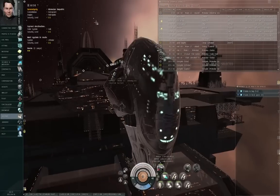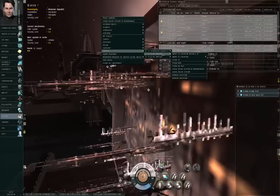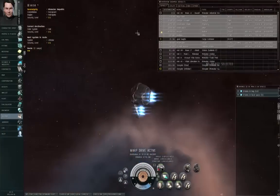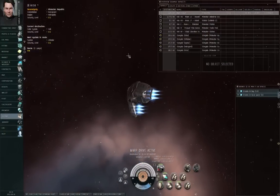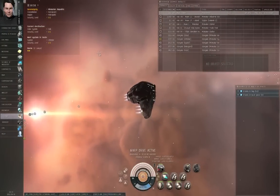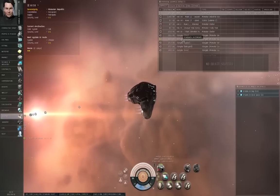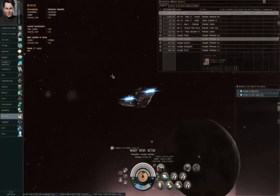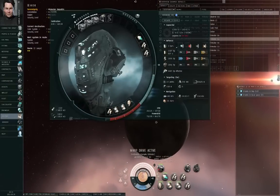The Vexor that I put together is only using Tech 1 equipment. Granted, I have quite a lot of skill points, so that does provide some additional benefit, just from the fact that I'm a high skill point player. My skills in the drones category allow my drones to deal more damage than they would for a new player, despite the fact that they are just Tech 1 drones. I'm going to warp to zero in the Udindar gate. Now that I'm in space, I can turn on my hardeners.